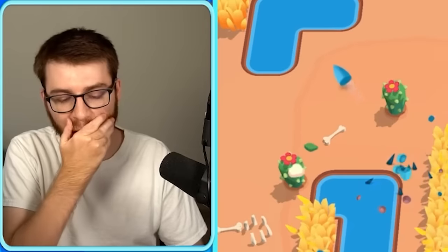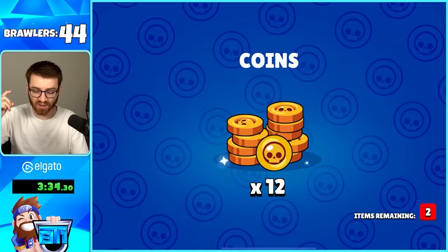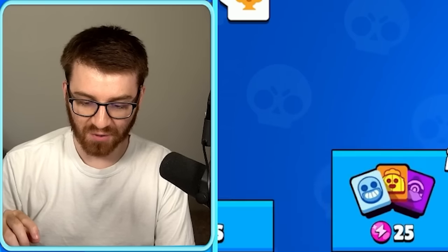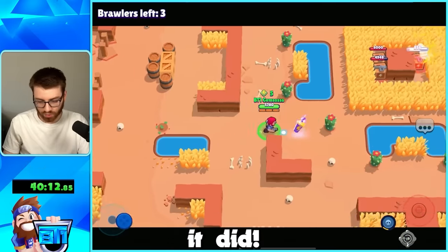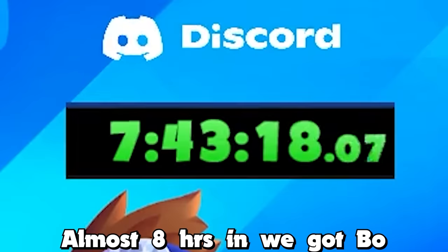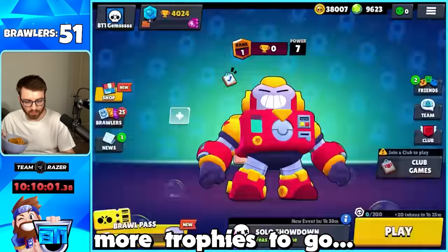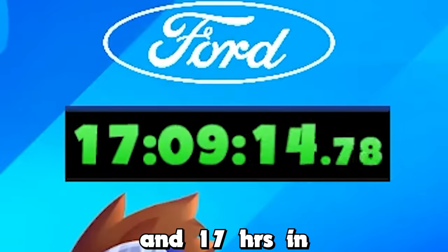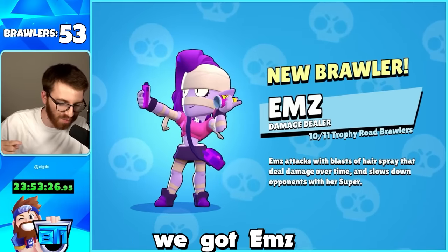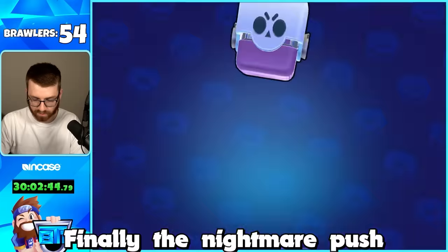We had to grind a lot but at least we got the first trophy road brawler - brawler 45, Nita. 45 minutes in we got Bo, an hour and 20 minutes in we got Brock, five hours in we got Dynamite, almost eight hours in we got Bo, then 10 hours for Tick with 6,000 more trophies to go. We persevered - 17 hours in we got 8-Bit, 24 hours in we got Emz, and 30 hours later we finally got the last trophy road brawler, Stu.